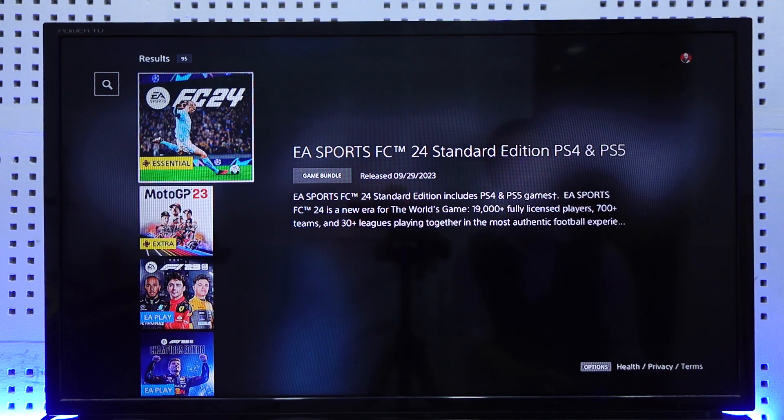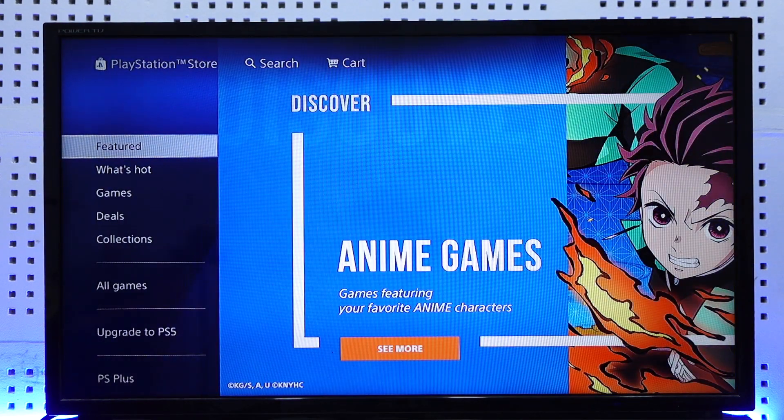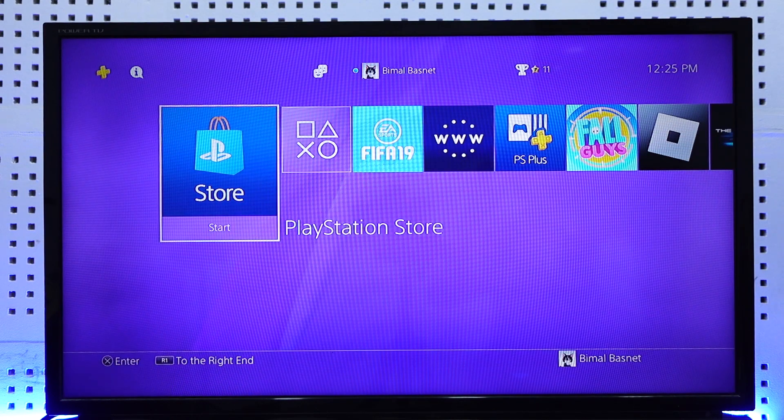If it's not available, you'll just have to download EA FC24, because they might have already removed FIFA 23 — and EA FC24 is actually the latest version of FIFA. Hope this video helped you. If you have any more questions, feel free to leave them down below. Thank you for watching till the very end, and see you soon in our next video.